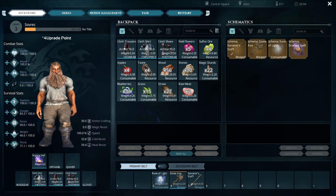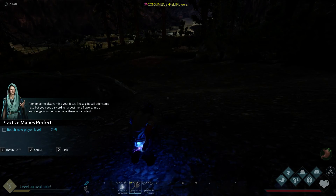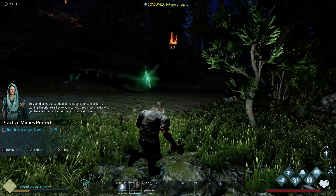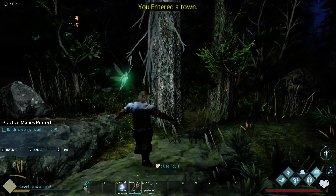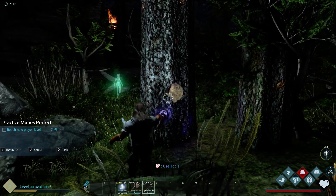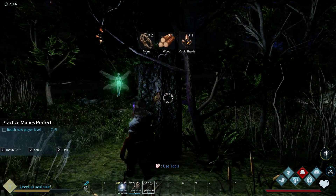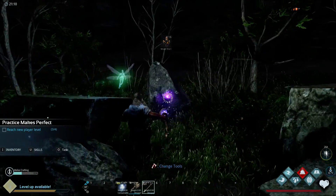Do I have everything I need? Let's put that back on. I think it said I need to eat some flowers — one, two, three. Reach new player level — that's easier said than done. Let's cast light. You guys probably can't see — I'm just sitting here. Let me light this place back up. We gotta find something. Let's hit on a tree a little bit. Magic shards — let's get some magic shards. And stone. Sulfur ore — whatever we're gonna do with sulfur, we'll figure that out.